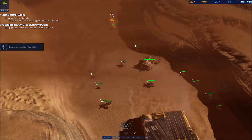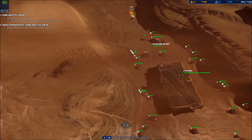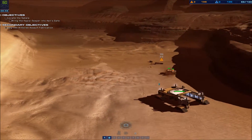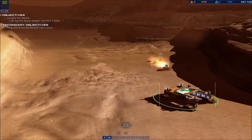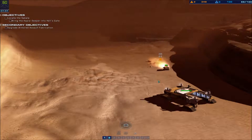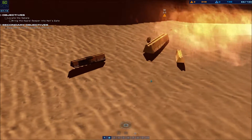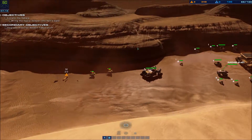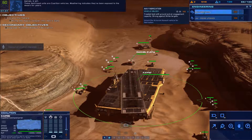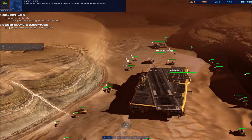RU deposit depleted. Salvager ready for assignment. Go for Capizzi — these destroyed units are coalition vehicles. Weathering indicates they've been exposed to the desert for years. The beacon signal is getting stronger; we must be getting closer.